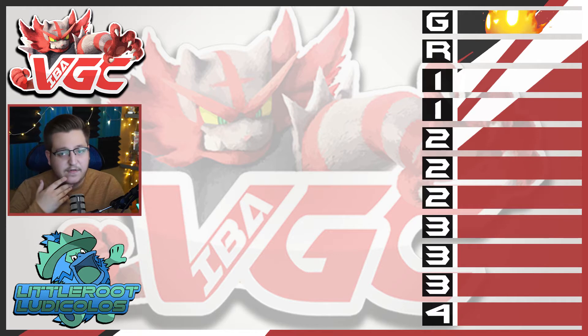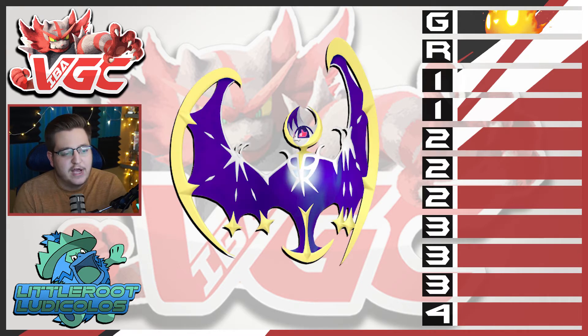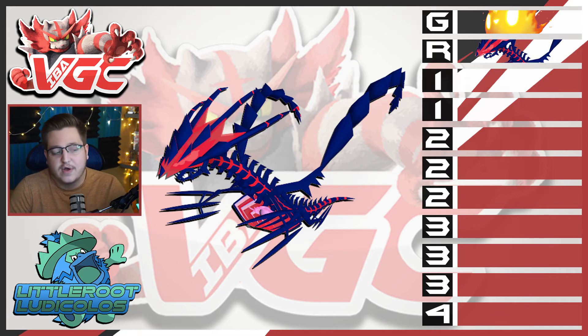My second pick is from the Restricted tier, which has a bunch of Legendaries. Originally I chose Lunala as my first pick of the draft — everyone else had already picked their Restricted Pokemon and I thought Lunala was bulky and I'd build around her. But I basically ended up forgetting about Lunala and almost negating the fact that I had her on the team. The IBA gave us a 24-hour period to switch Pokemon with free agents, so I ended up switching my Lunala pick for Eternatus.